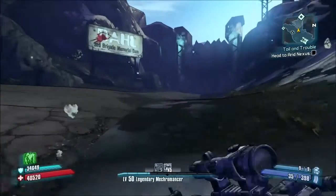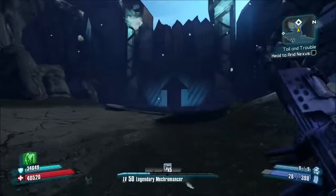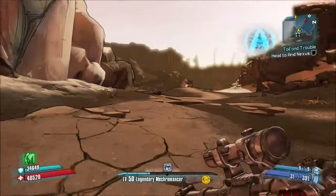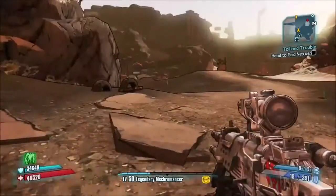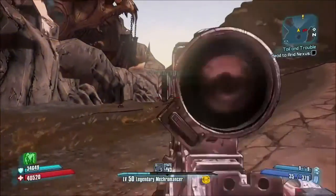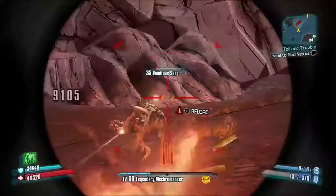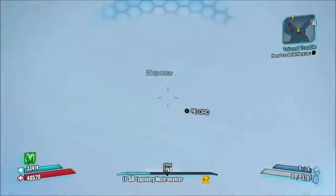Once you've made your way all the way around the map, you'll come to the Memorial Dam sign. You'll need to run up to the exit point, which will take you into Three Horns Valley. As soon as you come into that next area, you're going to come under attack by a lot of Skags — nothing you can do about it, it is inevitable. Just kill the Skags. Once that's done, run round just past the dam, then to your right, and there will be your exit point into the Dust. It's a really short section, so just get through the Skags and you're there.